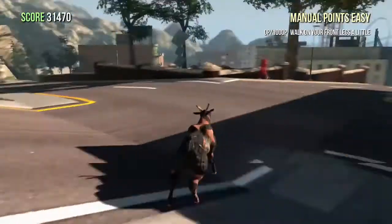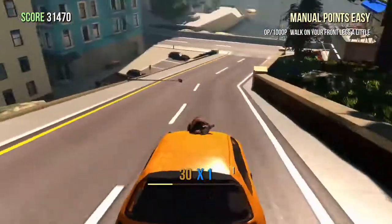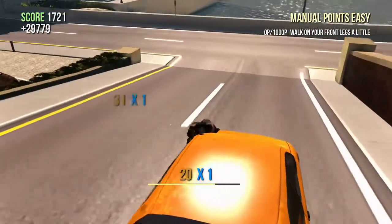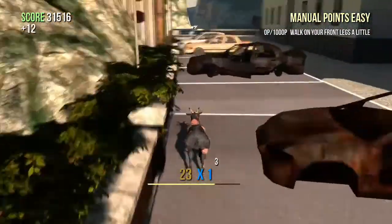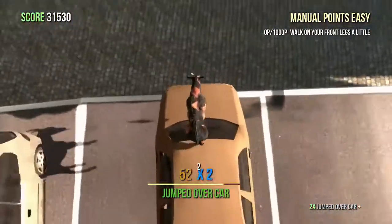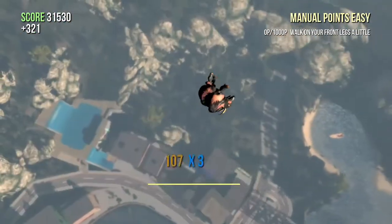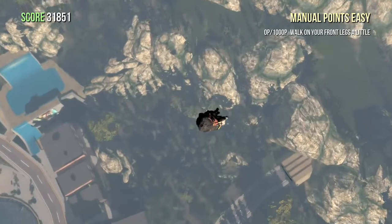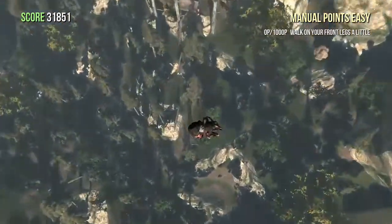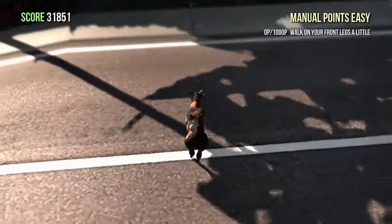Number one: glitched ground. When you spawn in this area, you will need to go down the road for a minute — I'm traveling by car. Okay, we need to get off now. Get on this one car here, kick it, and we are in the air. Don't touch anything and this should work. It worked! It just kills you though, so I don't know why anyone would want to do this, but if you want to try it, go ahead.